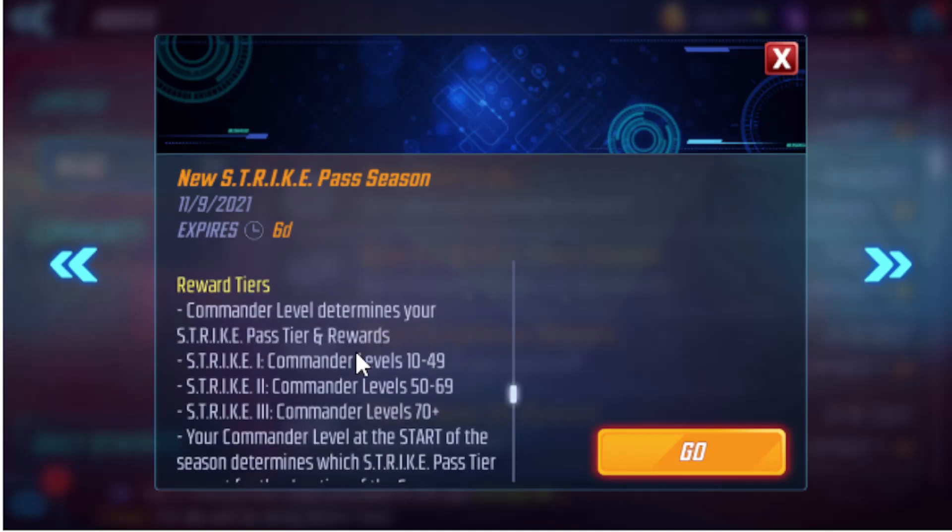I often find trouble getting to level 56 on my main account and it comes down to the wire every time. Strike 1 is level 10 to 49, strike 2 is 50 to 69, and then tier 3 is the max. It's all different rewards and they all cost the same amount of money, I do believe.